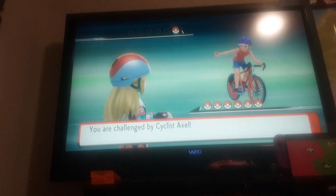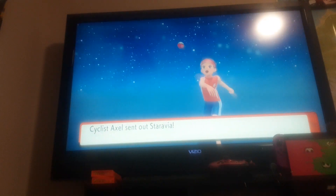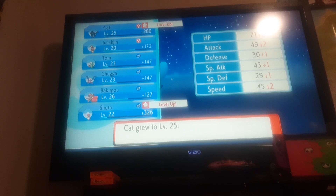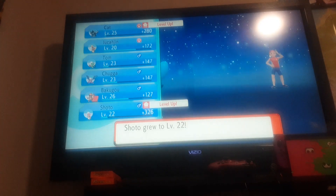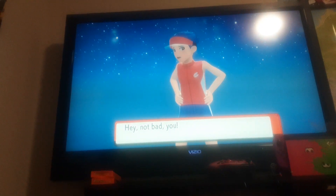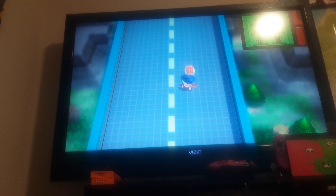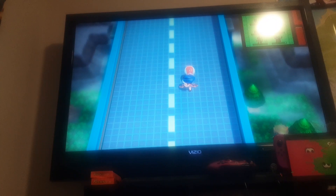I did not mean to run into a trainer. I have the long lead! We used this back in Pokemon Platinum — do I really need to go over it again? No? Great! Moving on! Level up for both Cat and Shuto! One Punishment and your Pokemon's dead. I kinda don't control my character, because they did what they did back in the original Diamond and Pearl — send your character down no matter how much you try to fight it.